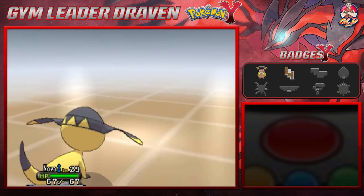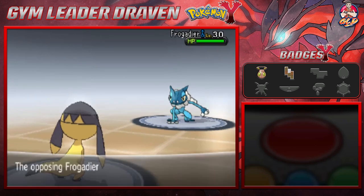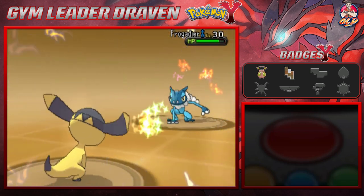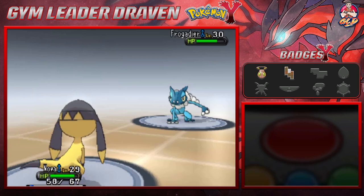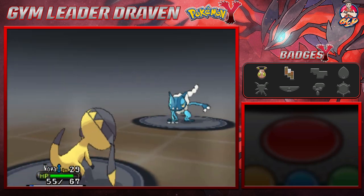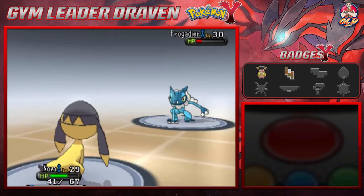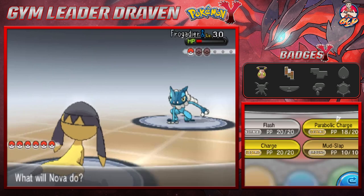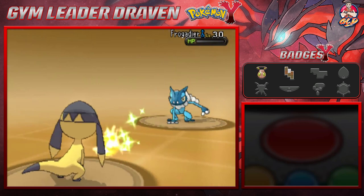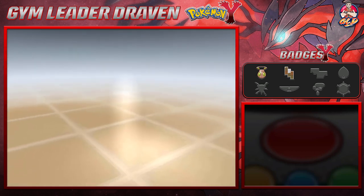Nova faces Serena's Frogadier. Draven mentions he misses using Frogadier on his team — it's a great Pokémon. Frogadier uses Quick Attack. Draven responds with Parabolic Charge, gaining a little bit of HP. He didn't realize Light Screen was still active, making the next attack a bit more effective. Another Parabolic Charge connects, and Frogadier is defeated.